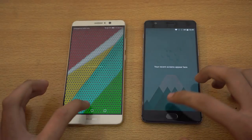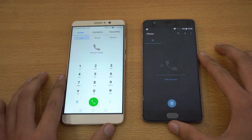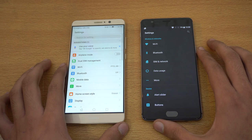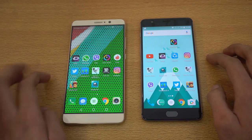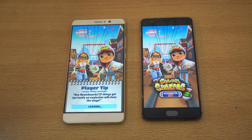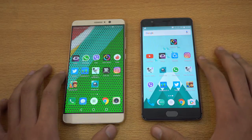Everything is closed in the background, so we're starting with the first application — the phone dialer. That was pretty fast on both phones. Next up is Settings — feels like both phones were about the same. Moving on to some third-party apps, first we'll be launching the Subway Surfer game. The Mate 9 finishes up first, followed by the OnePlus 3T — first game win for the Mate 9.